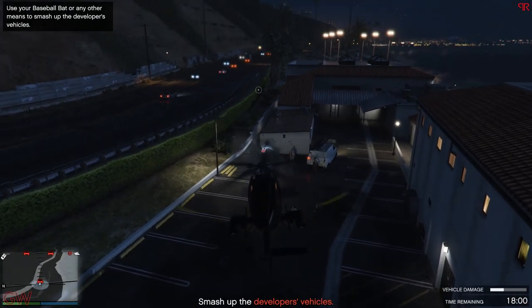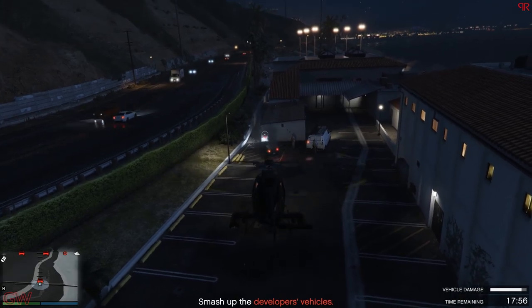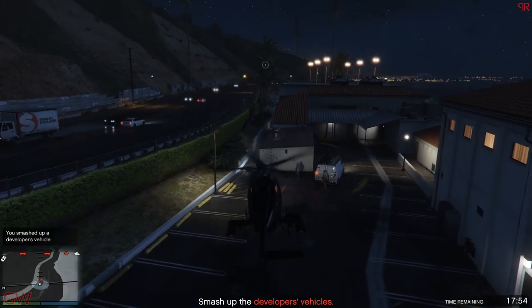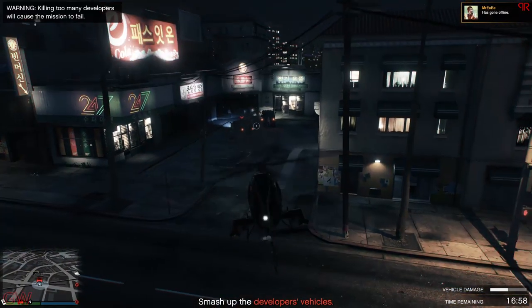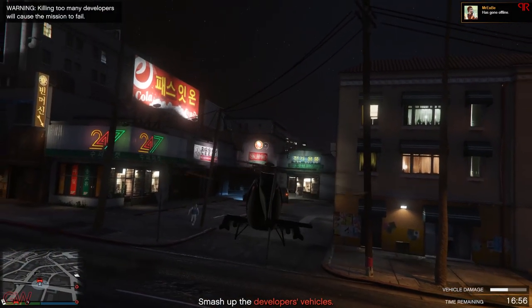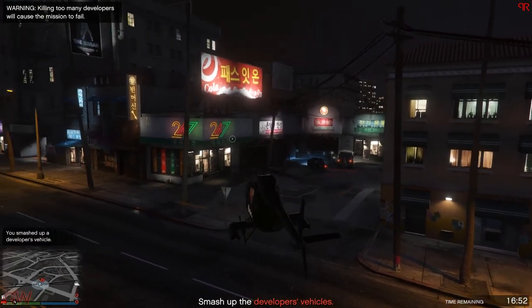Next is a tip for the nightclub's popularity mission — the one where you have to destroy 4 rival cars. The best approach is to just get a Buzzard and shoot them out. Earlier I would go and beat them once or twice and use a gun, but the Buzzard is a better choice as it saves a lot of time by getting the work done faster.